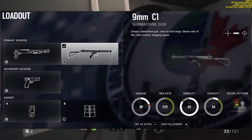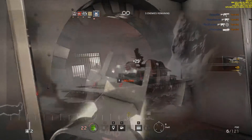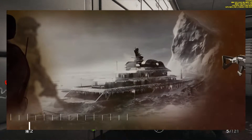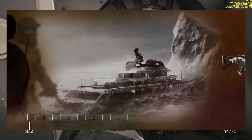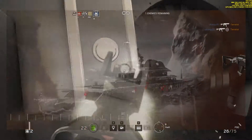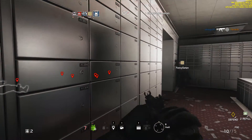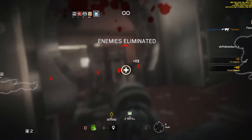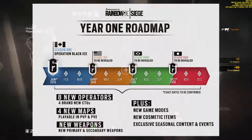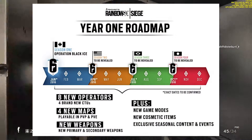For the DLC map itself, it is a yacht as previously mentioned, and it looks like there's going to be a little bit of vertical gameplay with two or three floors, similar to other maps. The DLC seasons are planned to be released at regular intervals — the first being February 2nd, delayed from the start of January, then April, and then quarterly thereafter.